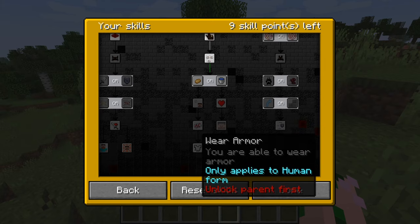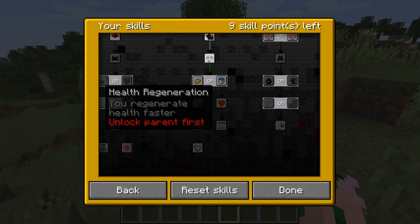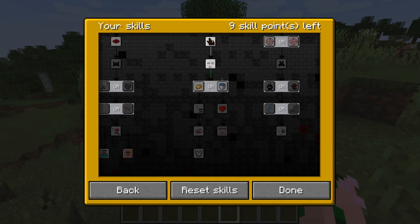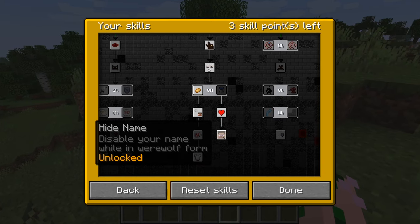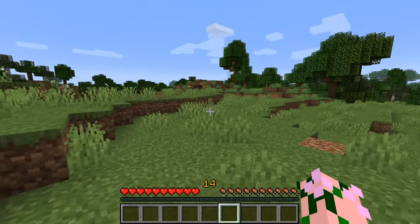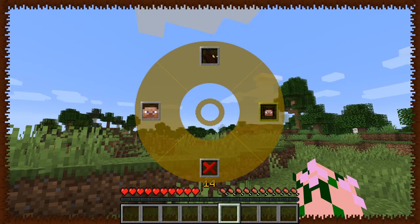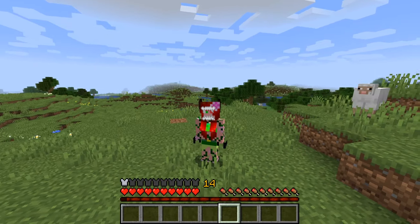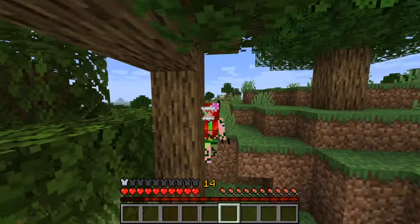We could get the silver blood and varying armor pass here, free will — no longer forcing you into a full moon — or we could get hide name and health regen. So we'll get the health regen and the hide name, which disables your name while you're in werewolf form. So no one will know who you are when you're out killing chickens. That's very good. And then we got the powers here, so we can go into the wolf form and no one will know our name — they shall not guess a thing.